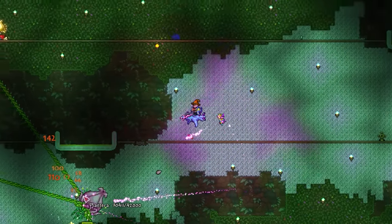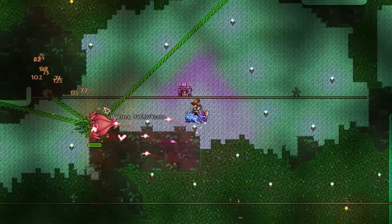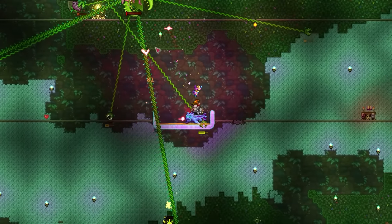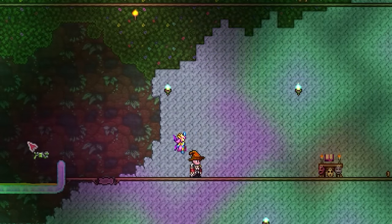If you're playing mage, go for something like the Crystal Serpent staff or the Magical Harp, as the extra projectiles can deal with Plantera's second stage very well. For summoners, I'd recommend the Sanguine or Blade staff, as both melt Plantera when paired with a good whip. With the boss down, you're presented with a 14.29% chance of getting the Venus Magnum from your treasure bag.